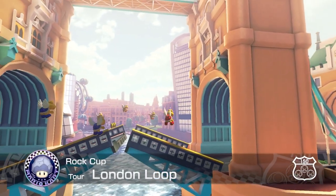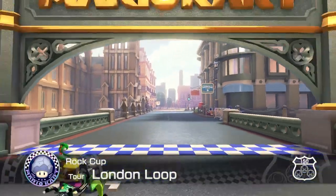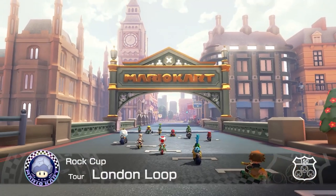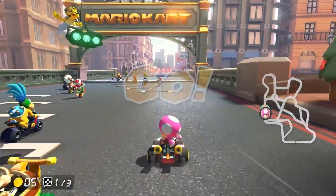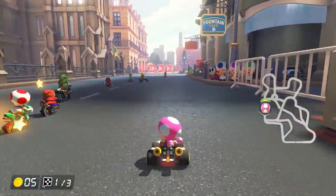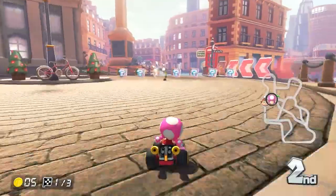The first track in the Rock Cup is Tour London Loop. Immediately, we're off to a bit of a rocky start, because this track acknowledges British people, but because it's so good, I can turn the other cheek this time. Like with the other city tracks from Mario Kart Tour, London Loop's three laps all follow unique layouts, using red arrows to direct racers — a style of track I've grown quite fond of.